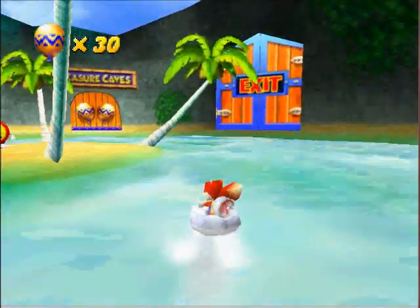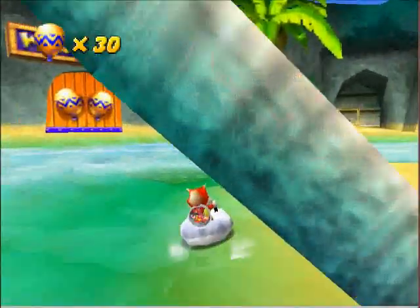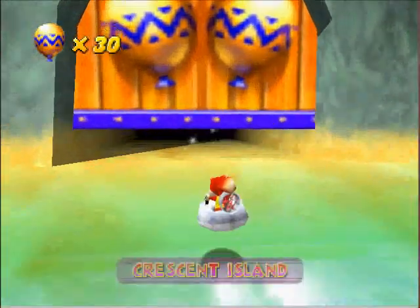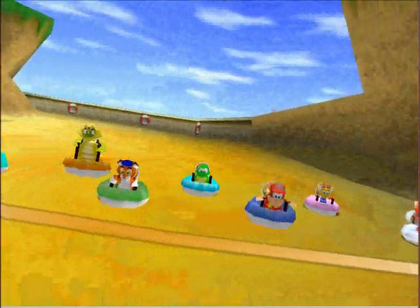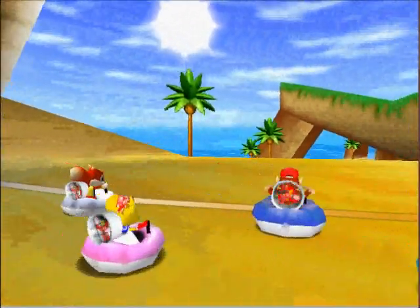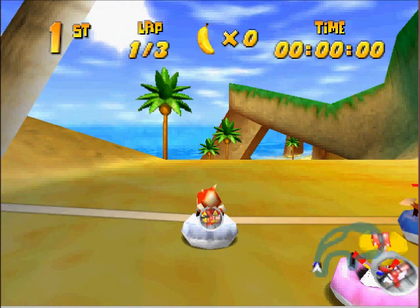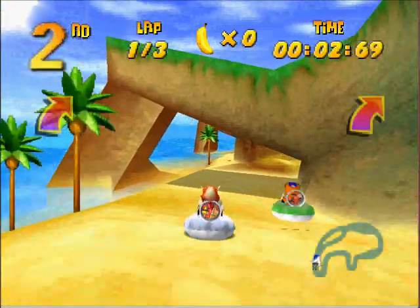I thought I already had the key. That's what happens whenever you run into a door you can't get access to. The key is in Crescent Island — that is where the next key is. On the DS version it's in the same place, but they've moved it a little bit. It's on the same track but just moved a little more down, kind of down this little hill they added into the course. Unless you have a map of the DS track, I don't think that's going to be very helpful.